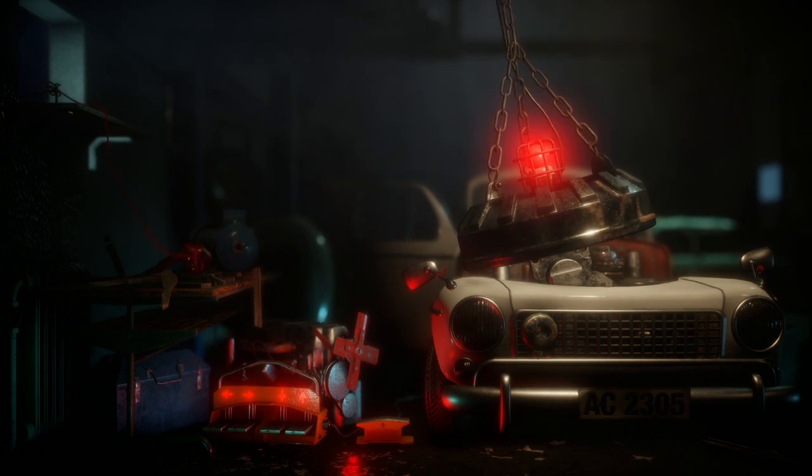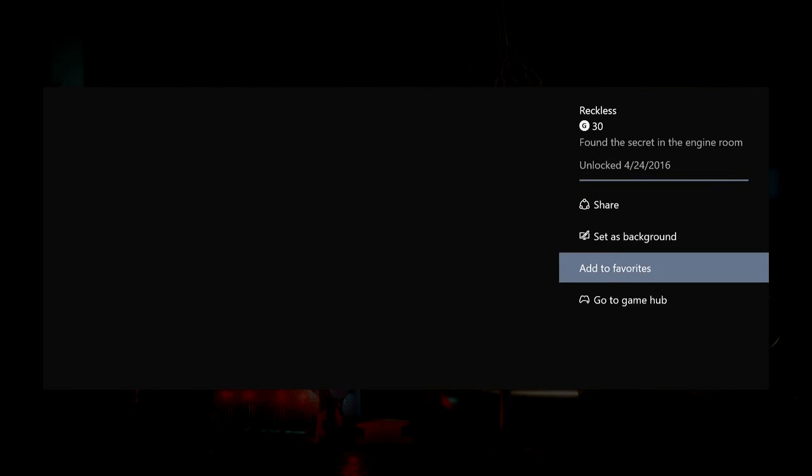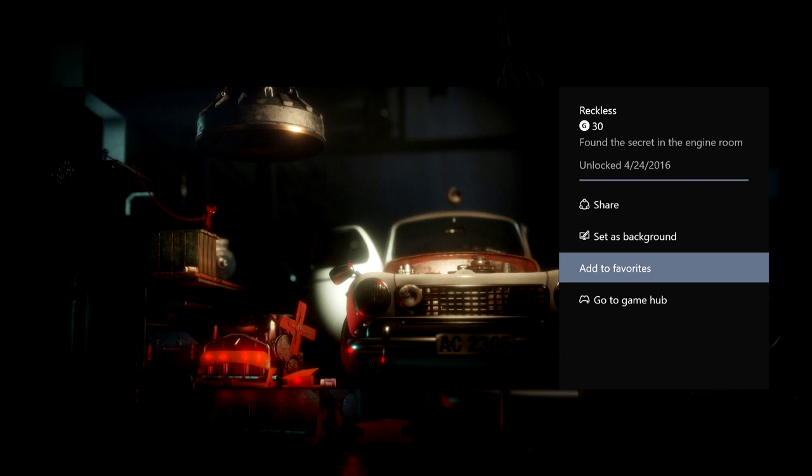So we have our secret, waiting for the achievement to pop. It kind of pops really weird, kind of spaz-like. But it doesn't matter, because we got 30 Gamer Score for Reckless, and we found the secret in the engine room.